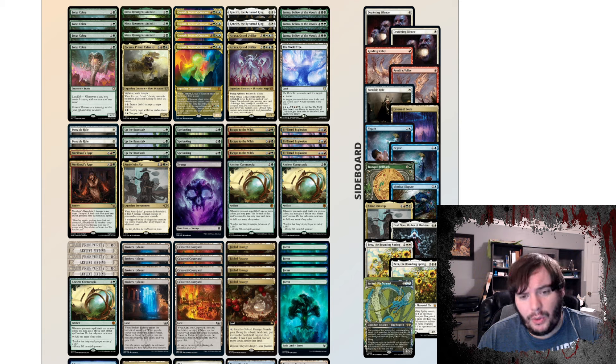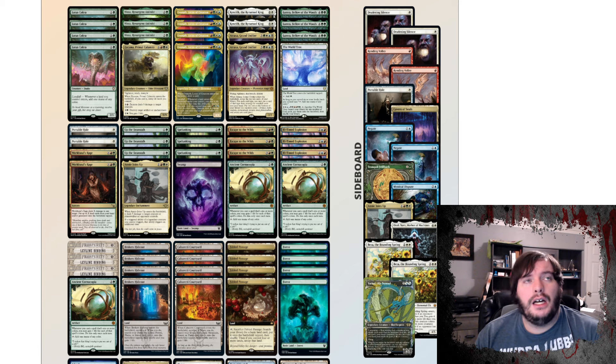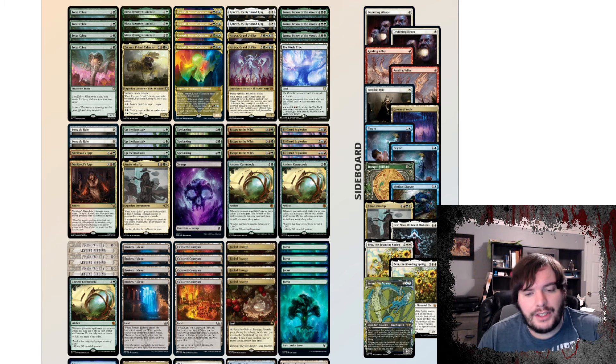We have one Elesh Norn, which can help stop our opponent from gaining life and shut off ETB triggers — good against Angels. Three copies of Leyline Binding, which I think is the correct number. A lot of other lists were playing two, which feels a little weird — Binding is the best removal spell in white.